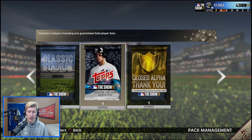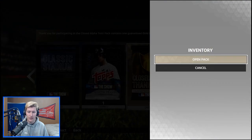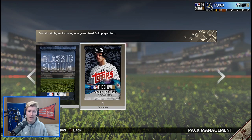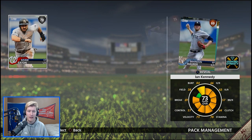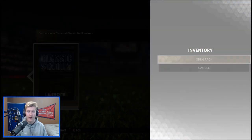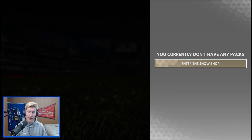Now we have our Digital Deluxe pack. I'll open the Closed Alpha pack first since it's a guaranteed gold. We got 81 overall Yadier Molina — one of my favorite players of all time, good to have him on my team. Then the Digital Deluxe pack — got the guaranteed gold: Adam Eaton, Ian Kennedy, Brandon Marr, and Kevin Kiermaier. I'll probably be using Kevin Kiermaier if Brett Gardner is not in his spot. And our last item is the Classic Stadium — we got Shea Stadium. I'll probably use that for a while.